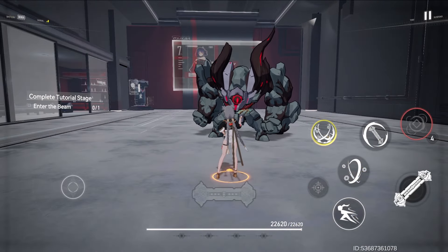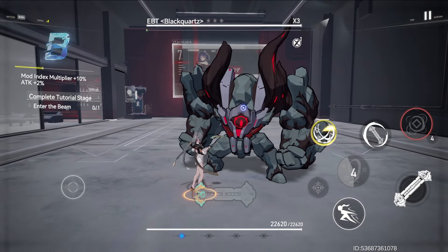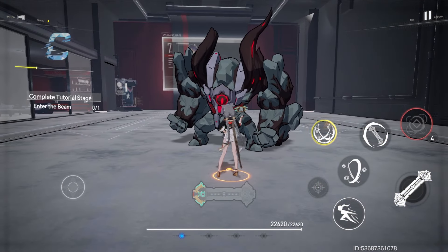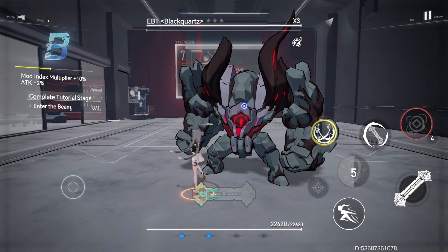Skill 1 is a simple damage dealing skill. Its follow-up attack strikes the enemy 3 times, granting 10 fortune when all strikes hit the enemy. One trace is also granted upon hitting the last strike of the follow-up attack.